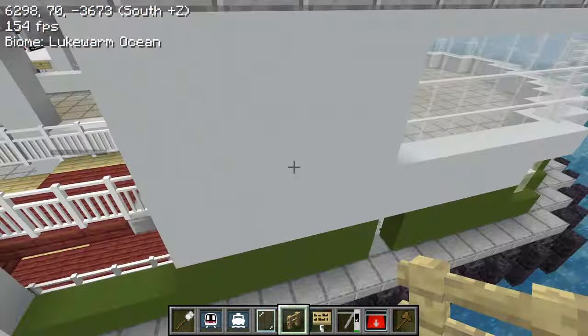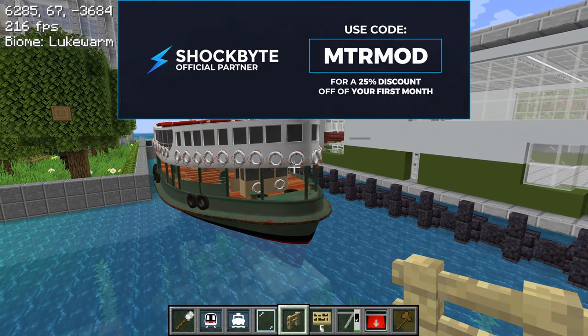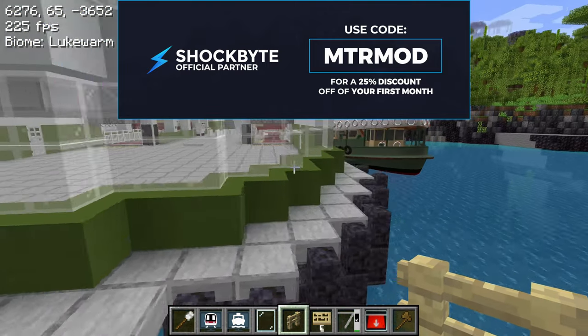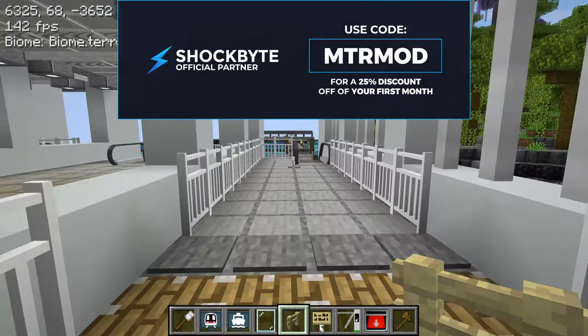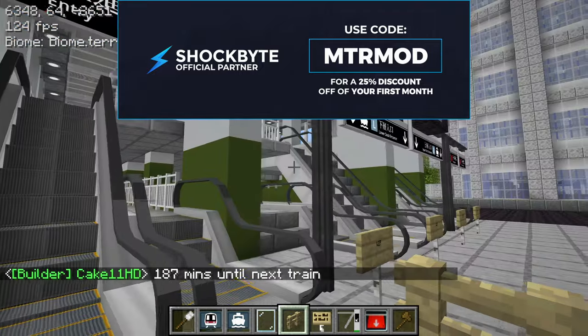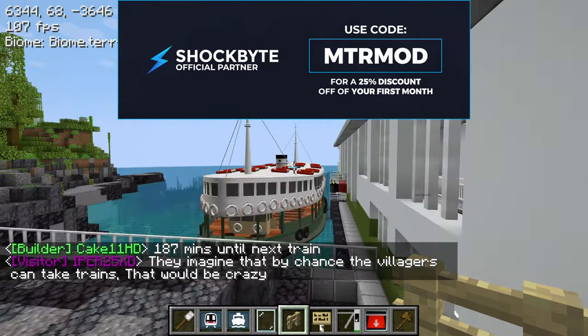Before we dive in, I want to talk about Shockbite, which is a server hosting platform where you can have a server to play with your friends. You can also host the online system map on there too, so everyone can take a look at the railway map together. Go ahead and use the code 'mtrmod' to sign up and get 25% off your first month at Shockbite. Click the link in the video description to learn more.